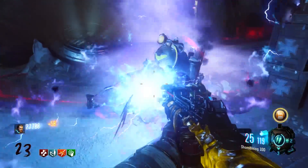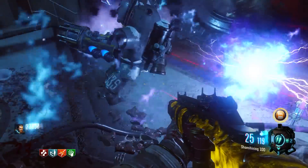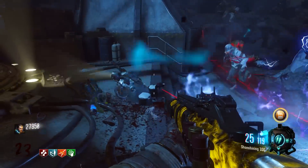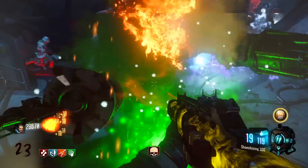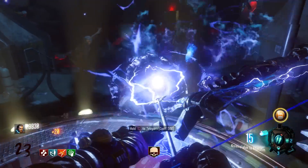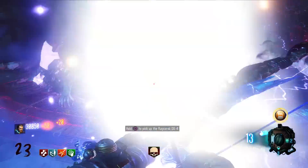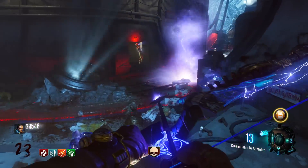On Origins, the Panzer would pretty much have the same health the entire game. On round 70 you could just melt him with the Ray Gun Mark II. But on Drizendraka, the higher you go the more health he has and he's harder to kill. So the Panzer, even though he had the claw, I think he was easier on Origins.